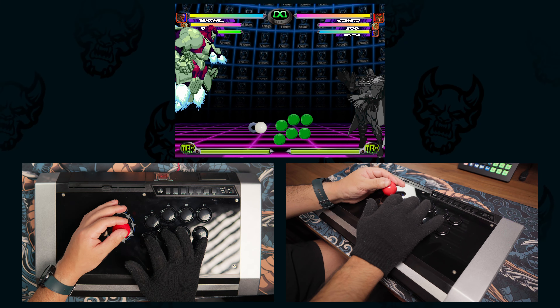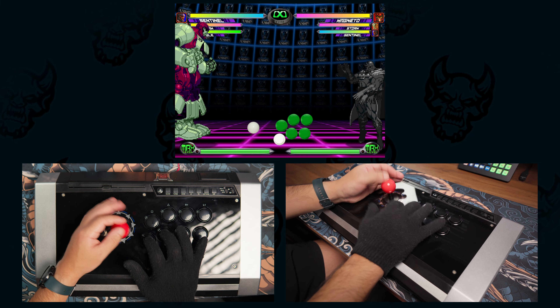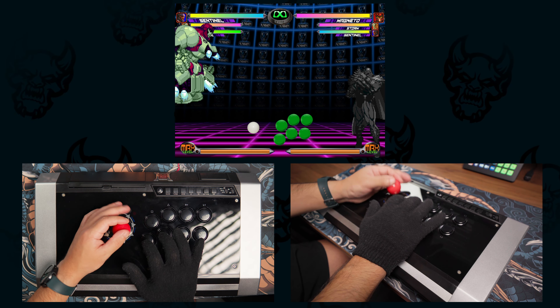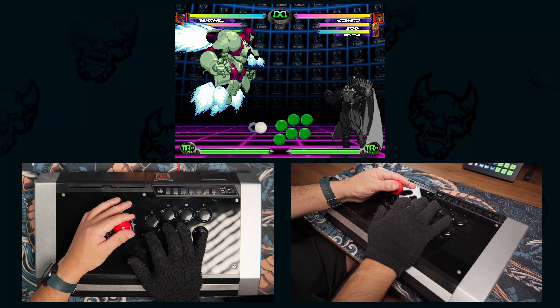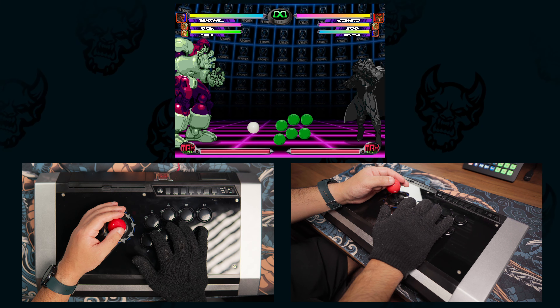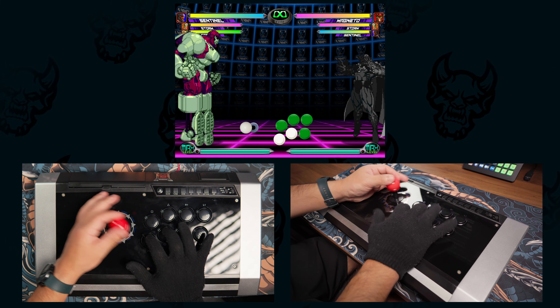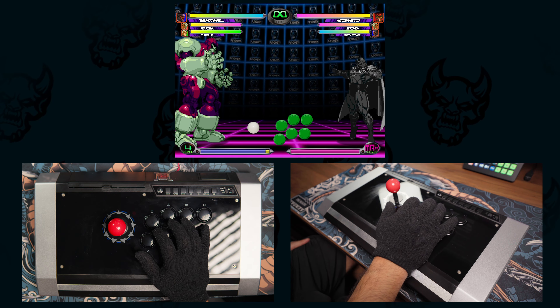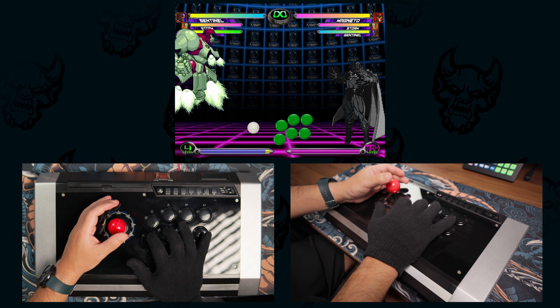This is what it looks like on a fight stick — I'll show some slow motion and some real time. To help understand how useful fast flies are, let's go over the most basic form: using it for efficient movement with Sentinel. In this first example, I won't be doing a fast fly. You'll see that when I initiate flight mode and hold forward, there's a slight pause before Sentinel actually moves. In the second example, I let my stick return to neutral for a split second before going forward.